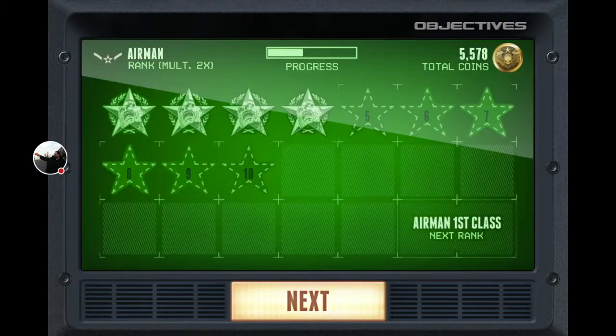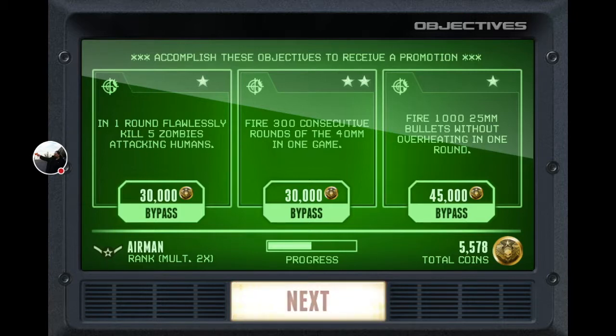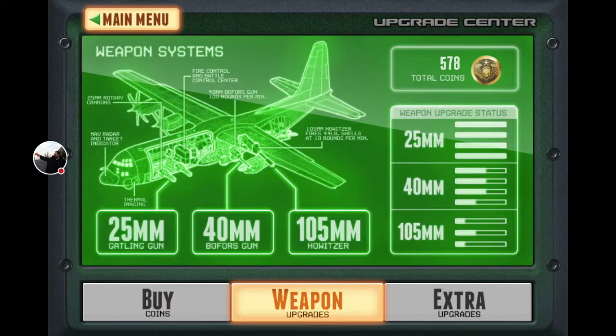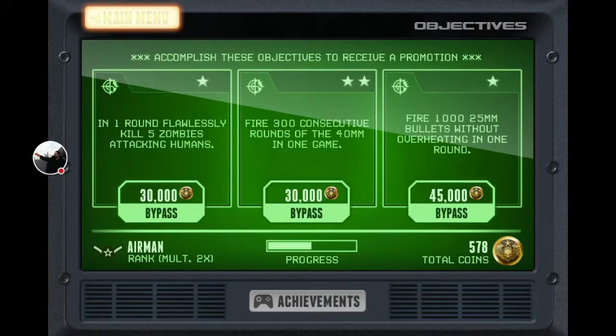Once the game's over, you get a chance to look at your objectives. Here I got enough to gain a little bit of rank. You can either buy your way past some of these objectives or pay for them with in-game currency if you win enough. You can also take a look at your post-game stats to check out your score, how many coins you've earned, how many people you saved, how many zombies you blew up. You can also upgrade each of the three weapons — they each have different stats. You can use in-game currency to buy upgrades or go and buy coins to pay for them. There are also extras where you can get bonuses like forgiveness for killing too many civilians.